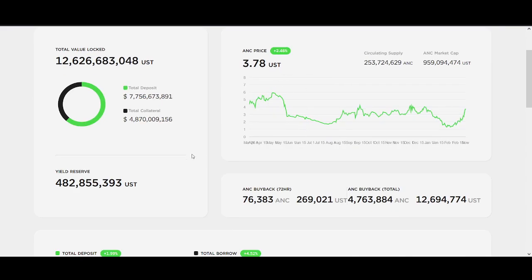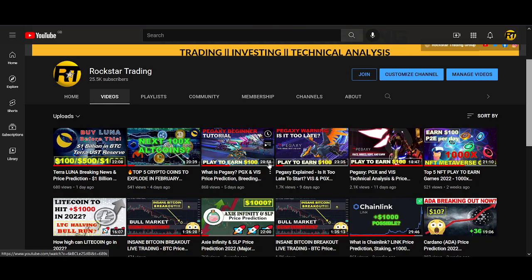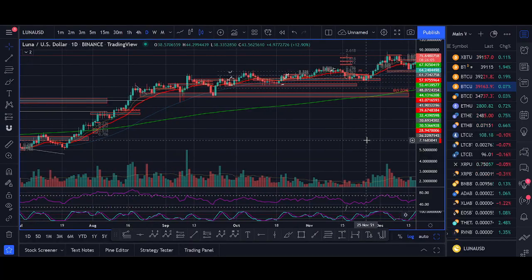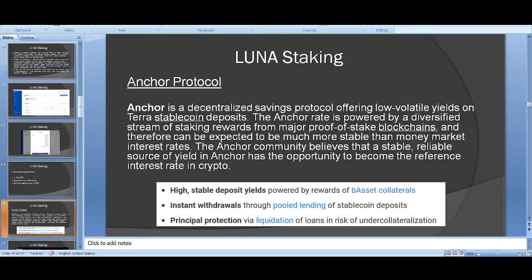Everyone is scared of APYs changing, but when you see 20% on a stablecoin, people are more inclined to put their money into the project because they can calculate exactly how much they'll earn. It's really important for Luna and the Terra team to maintain that 19.4% or 20% because it's huge for attracting new money and growing the protocol.